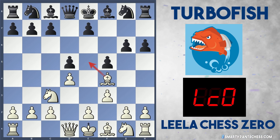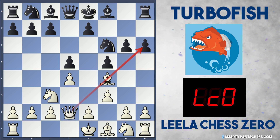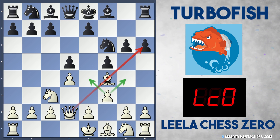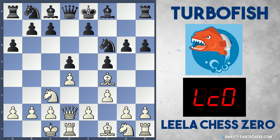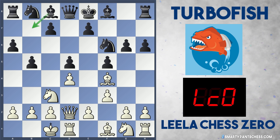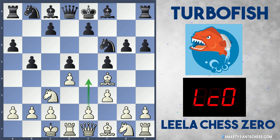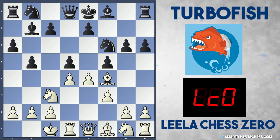After Bf4, black played the good move Nf6 instead of g5, and Leela continues developing with Qd2. The f3 move is really handy because it stops the knight jumping into e4 and even g4 — a nice setup for white. Turbo Fish plays a6 preparing b5, and Leela castles queenside. Turbo Fish gains space on the queenside with b5, and now Leela comes up with a really nice move Qe1, preparing e4 and crashing into the center.